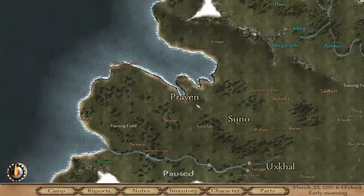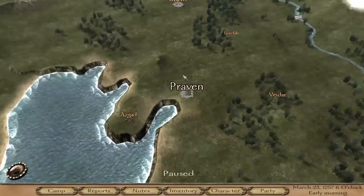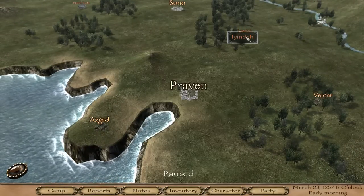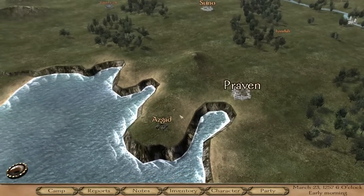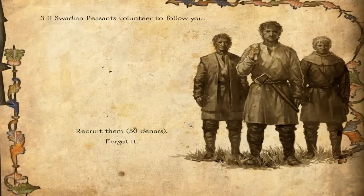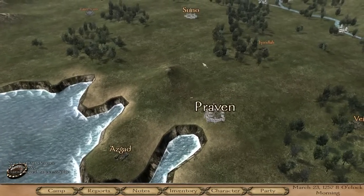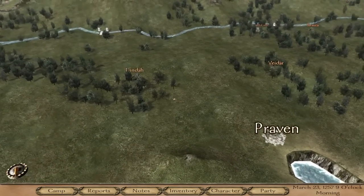Welcome to the tactical map — this is pretty much where the big game takes place. As you can see, there are towns like this one and little villages like this one. Right now our mission is to find five guys to help us. So we go to this village, recruit volunteers — three of them, we can afford three. Now we need to find two more.